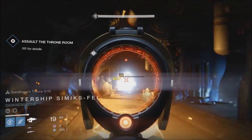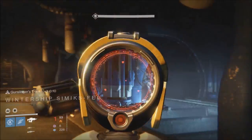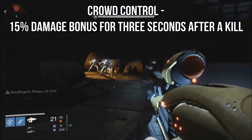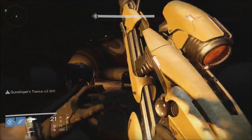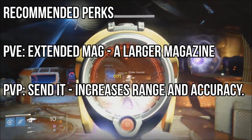No ascendant energies will be required to maximize it. With the new updates, this thing hits like a truck and will keep hitting enemies hard due to the crowd control perk that increases damage after a kill. The other two perks that increase magazine size and range and accuracy allow for some customization — I find myself trading those off in PvP and PvE.